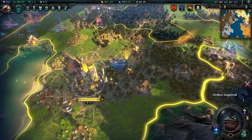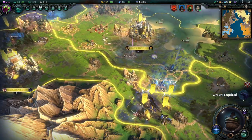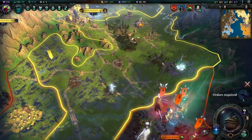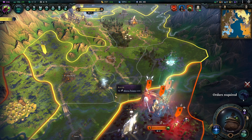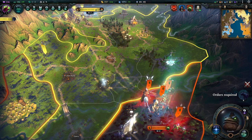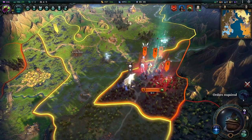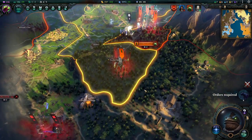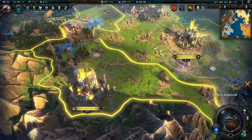Welcome back to Age of Wonders 4, learning as we play, and we are in a bit of a pickle still. We have survived a war against one of our opponents, but the second one is still scratching at our doorstep and they have the better unit composition, the better units overall. So we are in a bit of a bind trying to catch up to what we are facing off against.